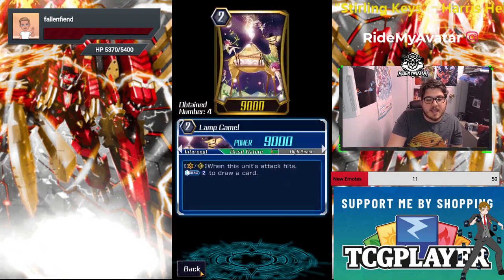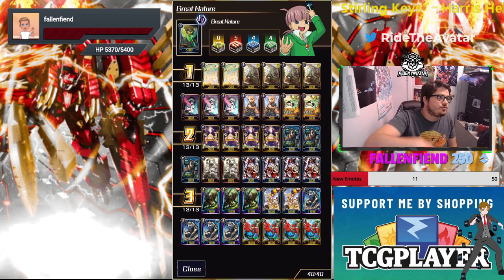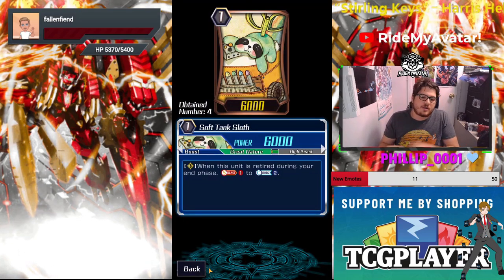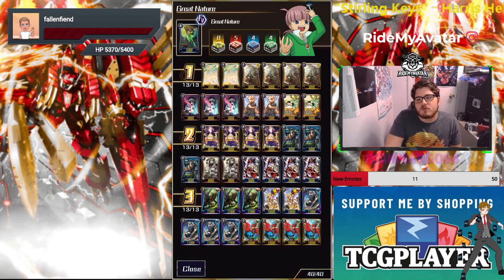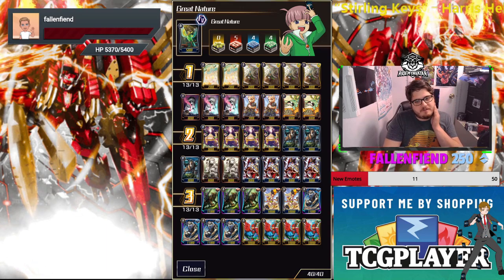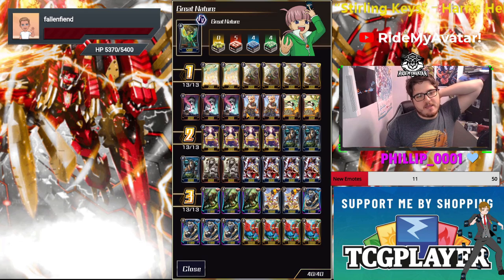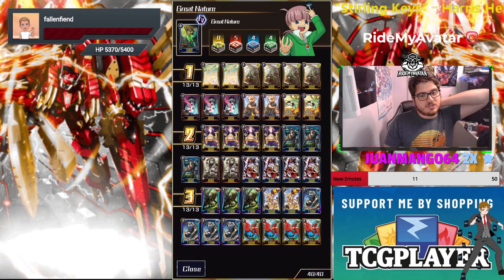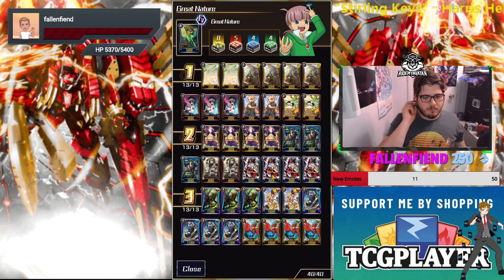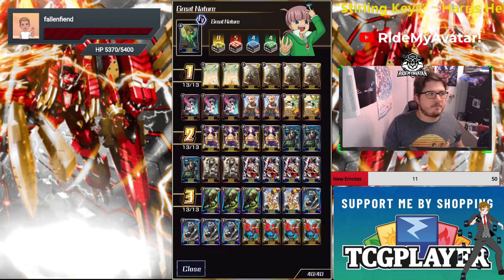Binoculus Tiger: when this unit attacks, you may have one of your other rear guards gain 4,000 until end of turn, then retire that unit at end of turn — similar to Leopold's skill. We also run Lamp Camel because drawing extra cards helps since we're not thinning as much. On-hit draw one is fantastic. I run Sloth Tank because we use so much counter blast — a counter charger definitely helps. You could run the Platypus bills if you choose. Recorder Dog is there in case you retire the cat early to grab a grade one booster.